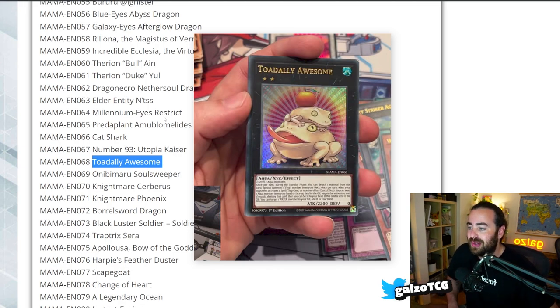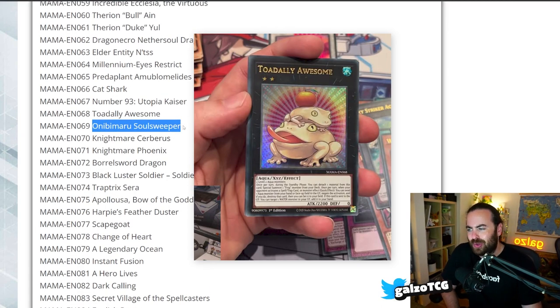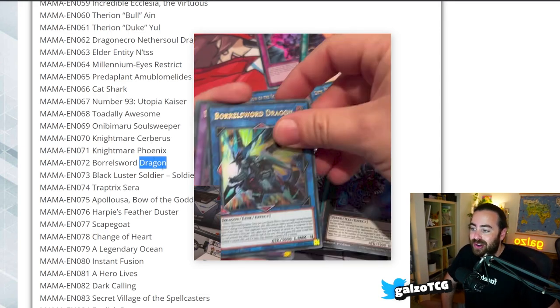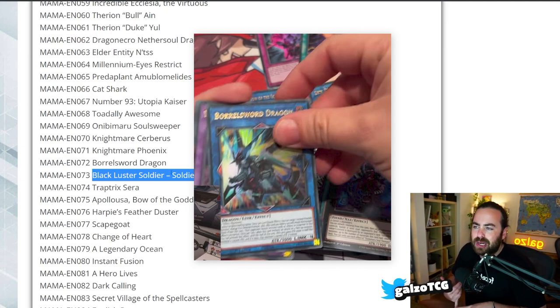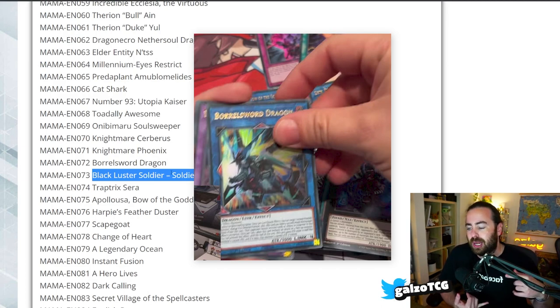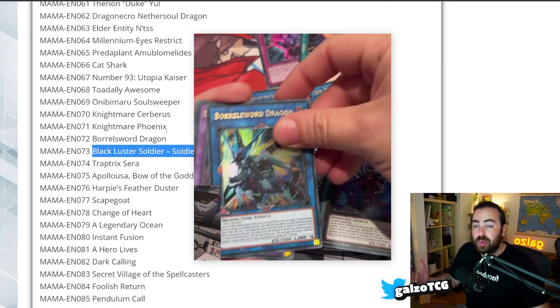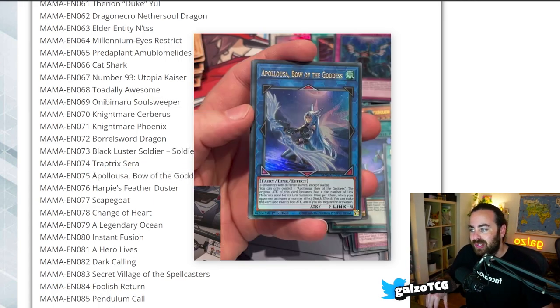Cat Shark is here, and Totally Awesome is here too — obviously Konami banned Groan Totem and not Totally Awesome because it was probably scheduled for a reprint here. We got the Onibamaru, also a common from Dimension Force, getting an Ultra upgrade. Then we got Night/Sword Service and Phoenix, Borrelsword Dragon original art as an Ultra. We got the Soldier of Chaos, which was a very expensive secret rare from Battles of Legend and also an Ultimate Rare, so it's very cool to see it here — we knew it was coming to the set.